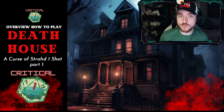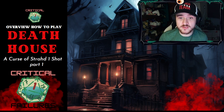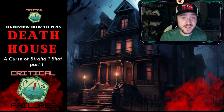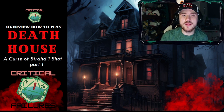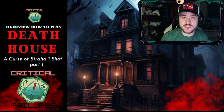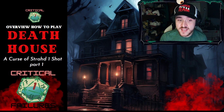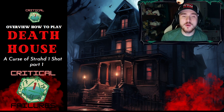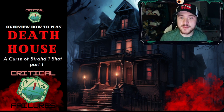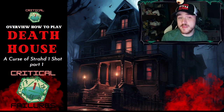First thing: you need to know the lore of Death House. All the rooms are connected in different ways. There is lore with the family, lore with the cults, lore with Strahd if you're playing Curse of Strahd — tons of things you want to connect to this house to make sure you know how to adjust on the fly and make things connect for the party. When it comes to group size, I recommend level three to start and about three to five players max.